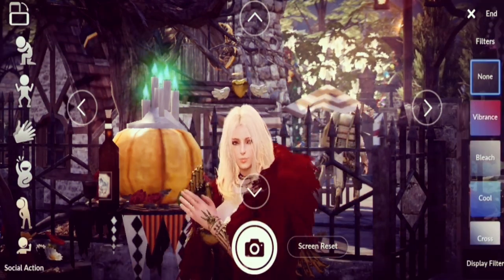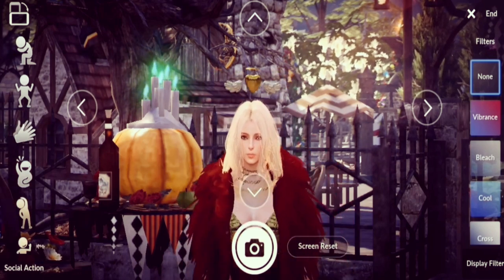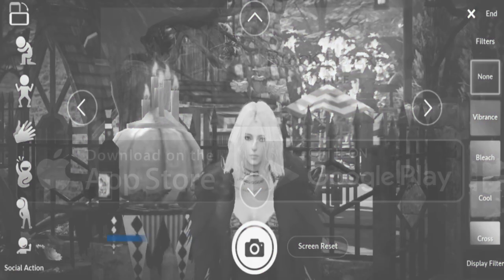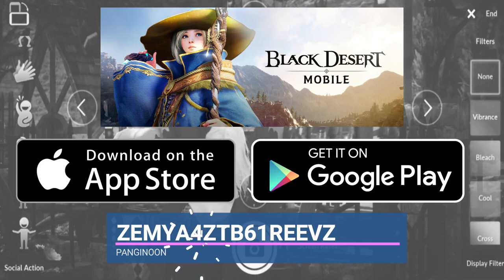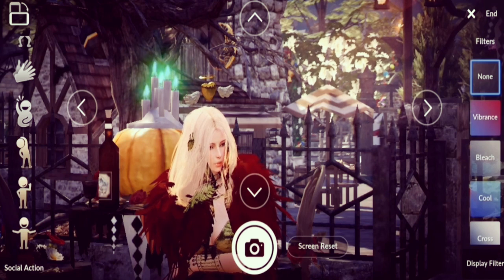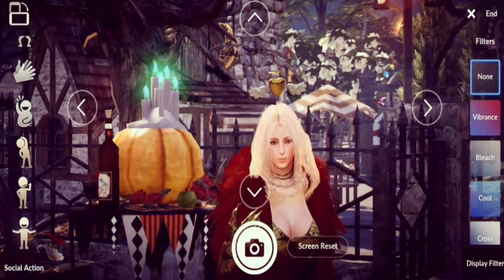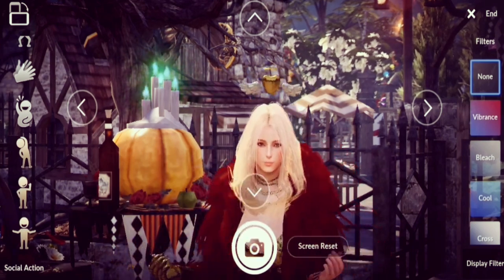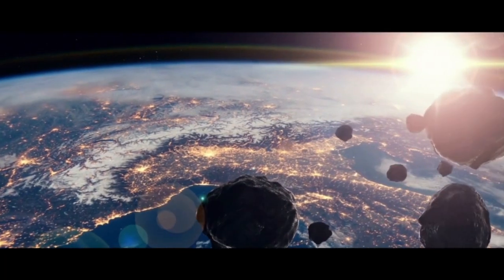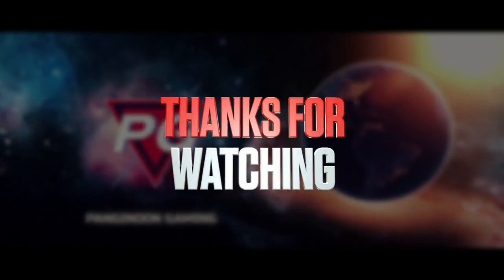That finishes the tutorial for the camp. If you have any questions about the camp, let me know in the comments below. If you haven't played Black Desert Mobile yet, you can download the game with the link below and use my referral code — new players get Comp Plus, Combat Plus, and Black Spirit Plus. Thank you so much for watching, please like, subscribe, and hit the notification bell. This has been Panginoon Gaming — see you in the next one!